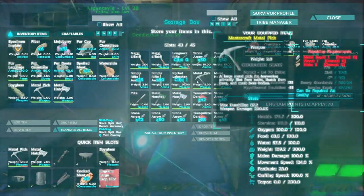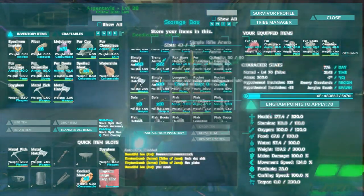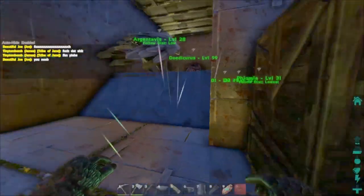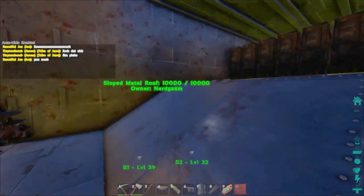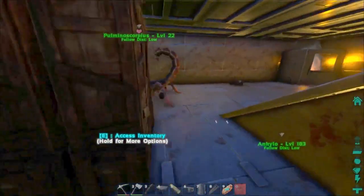As you can see, we've got some Mastercraft, Apprentice, Journeyman, and Ramshackle stuff. Most of this was actually raided, but we have gotten some of it from drop-down beacons. We try keeping it there so that we actually make sure we use it, rather than just storing it away.